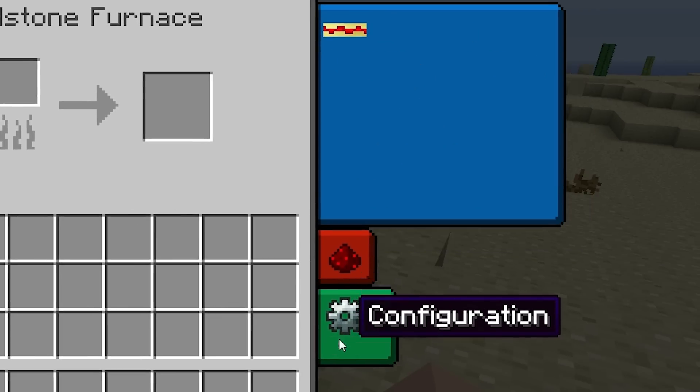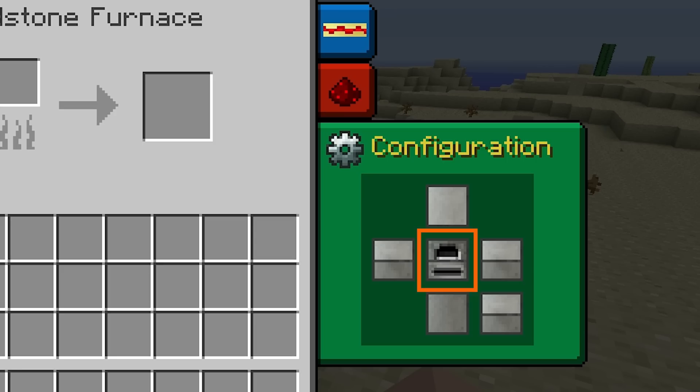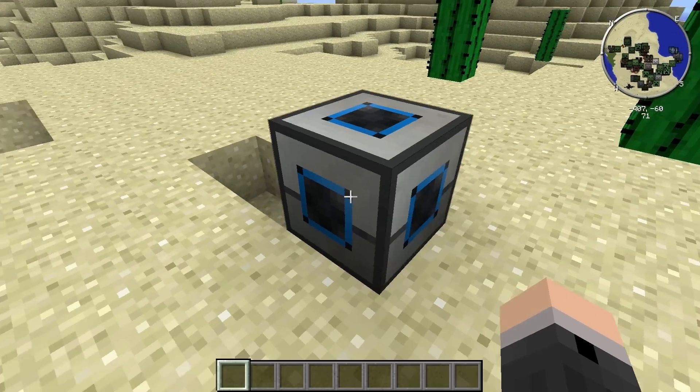This button here on the interface will let you access the configuration screen, where you'll be able to see all the configurable faces. The front face has a vanilla furnace shape on it and it'll appear here in the middle. From there, the rest of the faces are pretty much positioned relative to that one. I'll change the colours to blue as I go, just so you can see. This one here is the top face, this one here is the left, this one's the right, this is the bottom, and of course this is the face on the back.